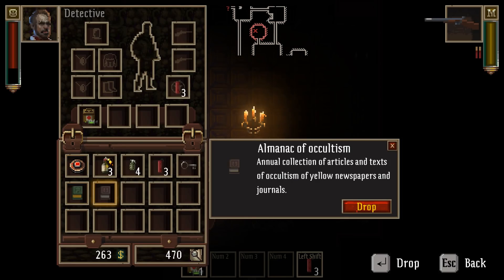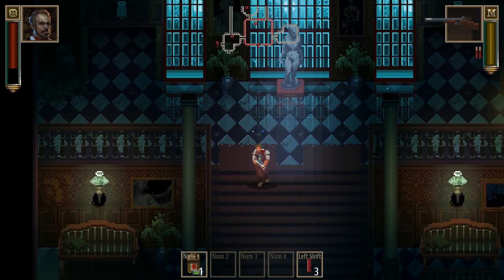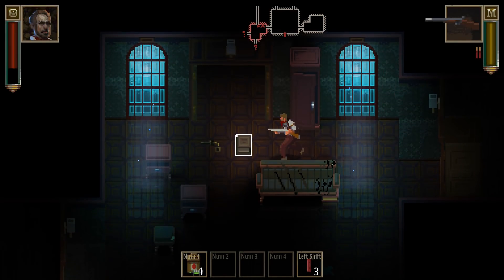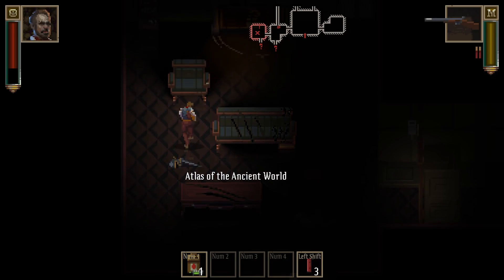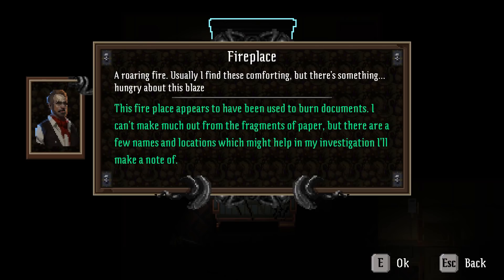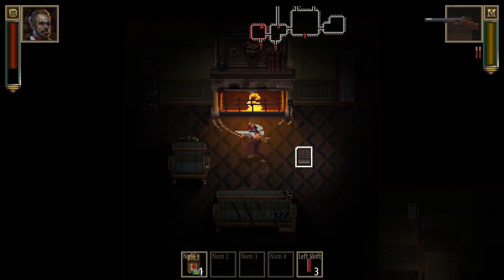There's an Almanac of Occultism — an annual collection of articles on occultism from yellow newspapers and journals. I don't think I need that; keep the bag clean. The map is randomized every time we come in here. There's a roaring fire. Usually I find these comforting, but there's something hungry about this blaze. Let's search the ashes. This fireplace appears to have been used to burn documents — I can't make much out of the fragments, but there are a few names and locations which might help my investigation. A thousand info! I'll take the medical supplies though.